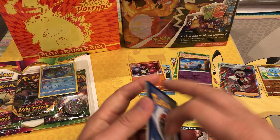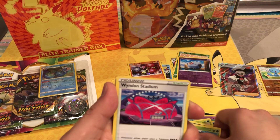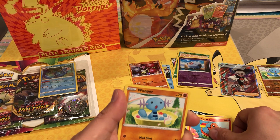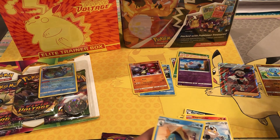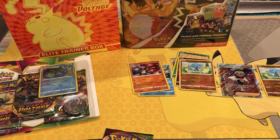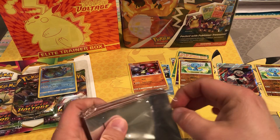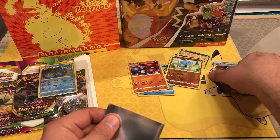That was a huge Kobe rookie pull — /101 autograph. Got an energy, Sableye, Gogoat, Wingull, a stadium, Swoobat, Taillow, Charmander, Wooloo, Meowth, Wooloo reverse holo, and the Dreadnow. Wait — we got a full art here and I didn't even sleeve it up! Let me grab my new Pikachu Gigantamax sleeves — I keep some of these ready for when we get full arts like this.